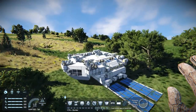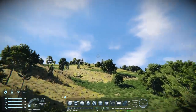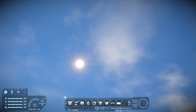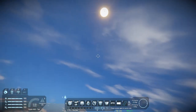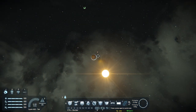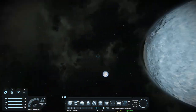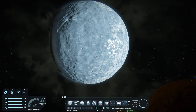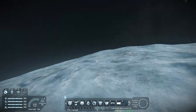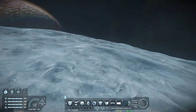For today's project we're going back to Mars — or rather we're heading out to Europa. I chose Europa for two reasons: one, the low gravity, and two, it seems to be the flattest area available. We'll hop into free flight mode and find a nice spot out there.